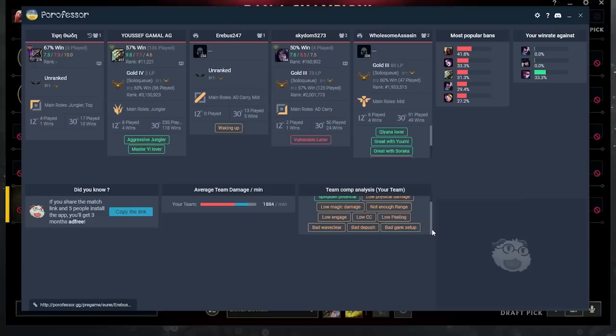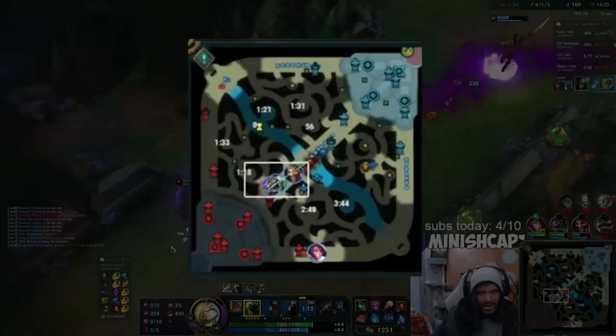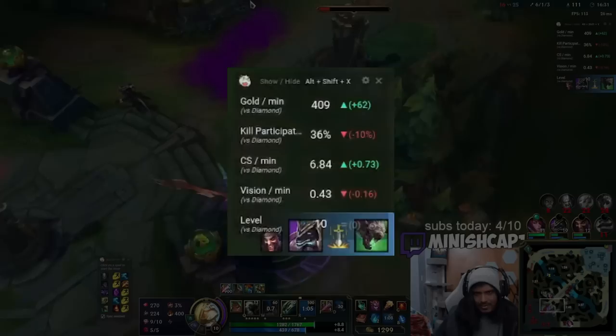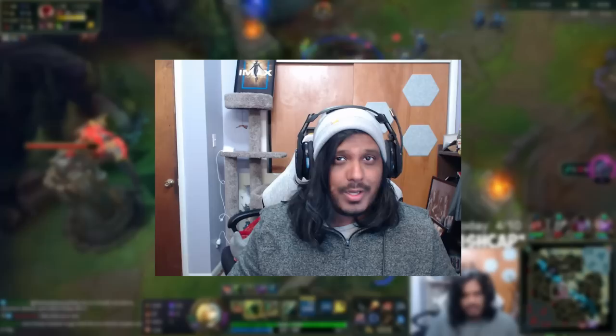Porofessor is the free app for League of Legends that will help you improve. As soon as the game starts to load, Porofessor pops up and shows you how your teammates have been performing recently as well as their overall performance on their champion. Porofessor also gives you in-game timers on your mini map to maximize your jungling clear efficiency, and the in-game performance tracker shows you where you're doing well and exactly what you need to improve on. There's even a summoner spell tracker to track enemy summoner spells, and when your teammates have Porofessor, you can sync all of your timers together.